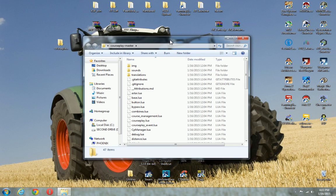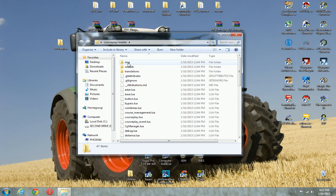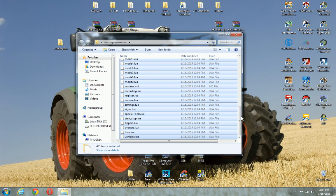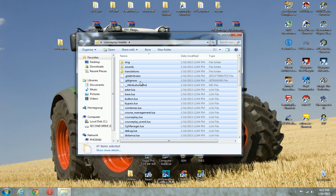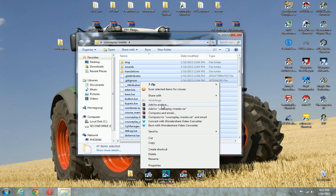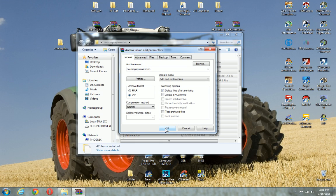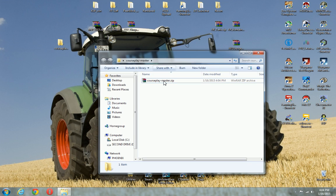I'm using WinRAR, which is a really good program to use. I click on the top file, go all the way down to the bottom, hit left shift and click the last file — and that's going to highlight everything. Then I right click and select 'Add to archive.' We definitely need it to be a zip, because RAR files don't work in the mod section. I also click 'Delete files after archiving' because we don't need those files anymore. Click OK — boom, it's in there as Courseplay master zip.